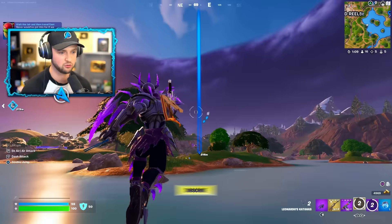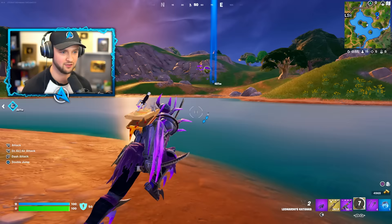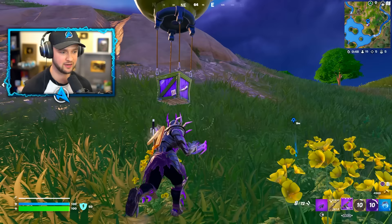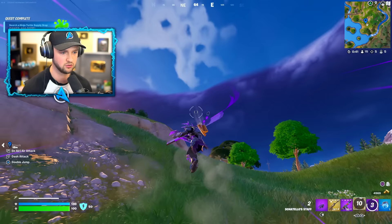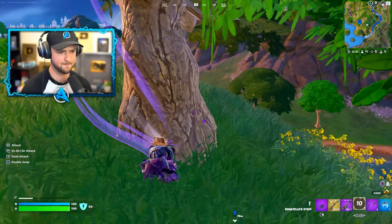Everyone else on the map wants all this new stuff, but I want it for myself. I can see a supply drop over there — the great thing is you don't need to attach to anything, you can just launch yourself over. I don't think I've opened a supply drop since OG Fortnite. Let's open it up — we've got another one! Very similar mechanic. Testing it on a tree — there's a ground slam!